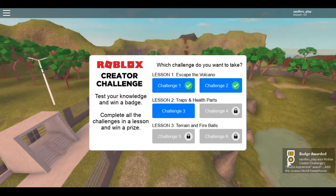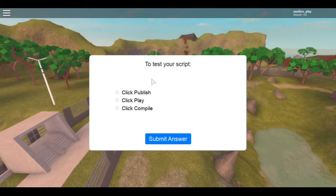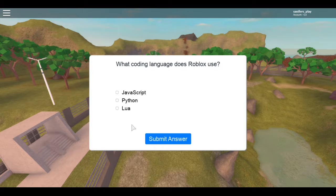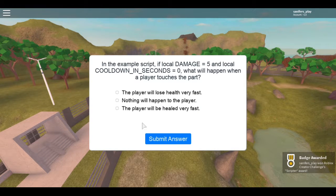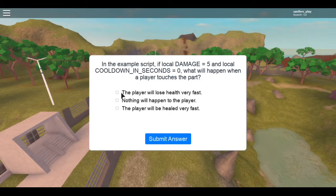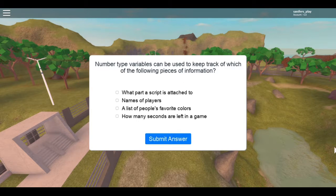Now we're going to get the second item. To test your script, click Play. A Script object holds lines of code to do specific tasks — that's True. What coding language does Roblox use? You might think it's one of the two famous ones, but it uses Lua. In the example script, if local damage equals five and local cooldown in seconds equals zero, what will happen when your player touches the part? The player will lose health very fast.